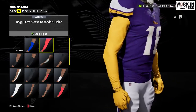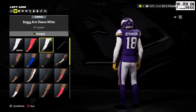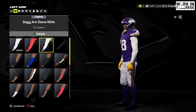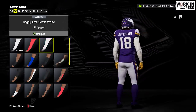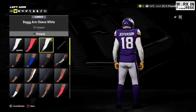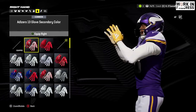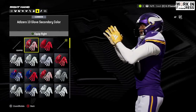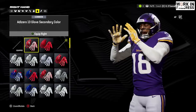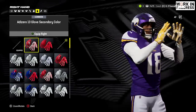Another huge request was added: the baggy sleeves. We're starting to see a lot more players rep the baggy sleeves. You've got them in the team color, black, and white — shown here on Justin Jefferson. A lot of people in the comments have been asking for this over the past year, and it's finally in the game. They also added some new gloves, the Adizero 13 gloves, available in secondary color, black, and white.